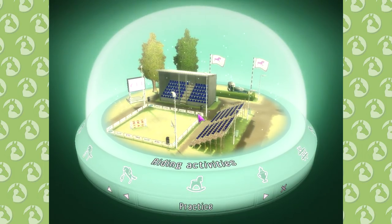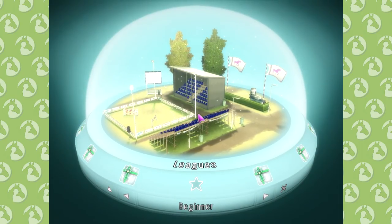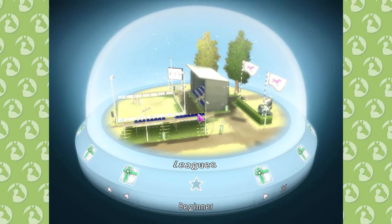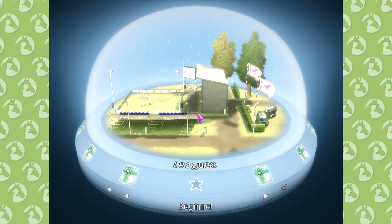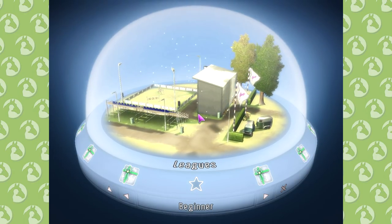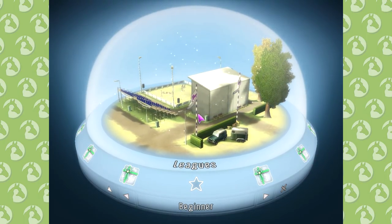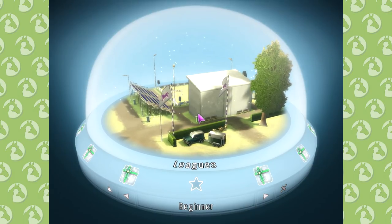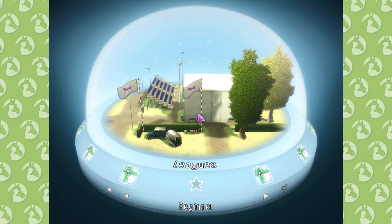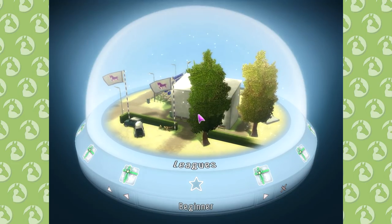For next episode we are heading into the show jumping and we will begin with the beginner league. By heading in there we will be able to unlock the amateur league, so in the next episode I'll do all the beginner class courses to unlock it. The horse should move way faster by then — it should not move as it has done today because this has been almost embarrassing. Don't forget to comment, like, and subscribe, and I hope to see you all next time when we head into the beginner league in show jumping!